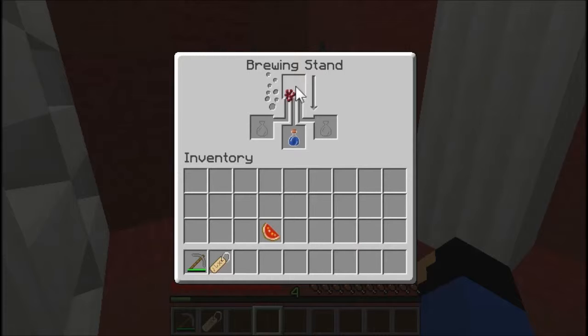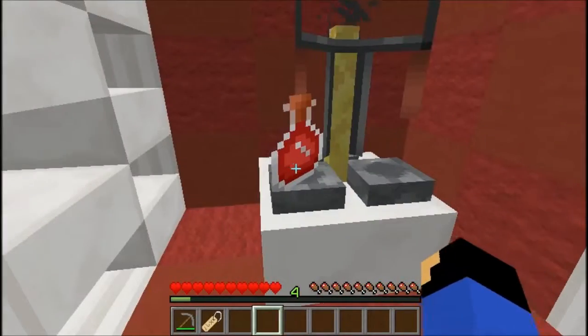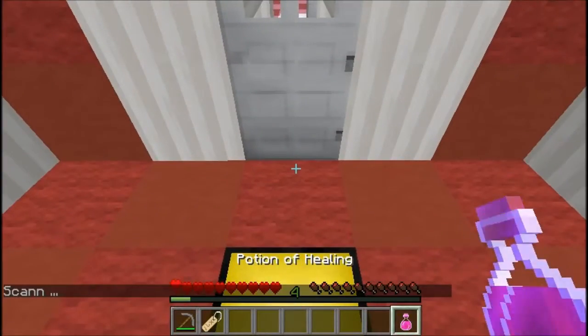Let's put that in the middle. Nether wart? So this is gonna be our healing potion. And this was easier than the last one. This is taking longer than I expected, but that's fine. It's a fun map though — don't get me wrong. That's the awkward potion, and glistering melon is gonna make it into a healing potion. So what did this say? Brew a healing potion. We got the healing potion. Correct!